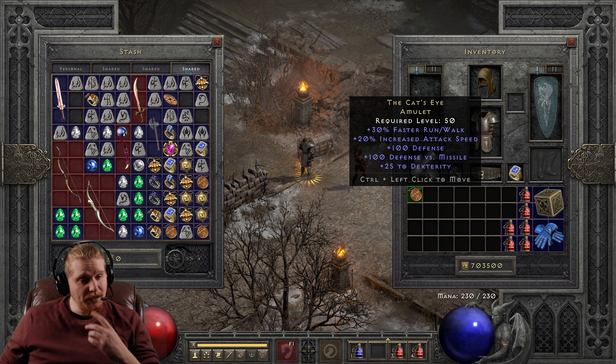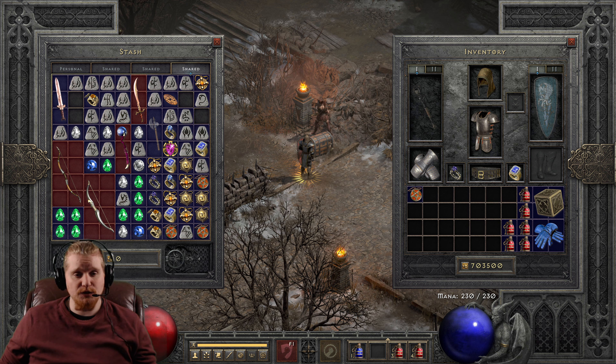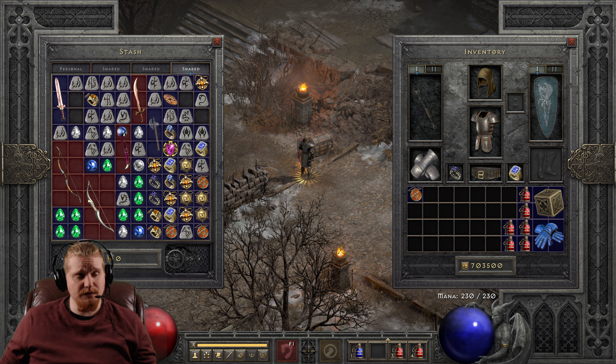Hello guys and gals, and welcome to another episode of Unique Items. Today we're going to be looking at another amulet, and that amulet is the Cat's Eye Amulet. The Cat's Eye Amulet is only level 50 and does have some rather interesting effects, and can come in handy in certain builds.